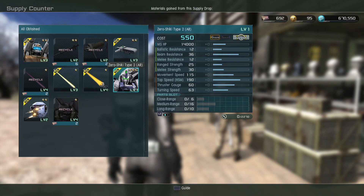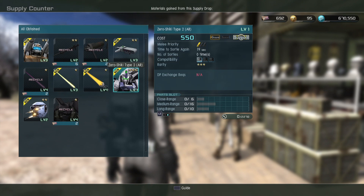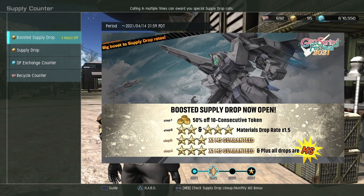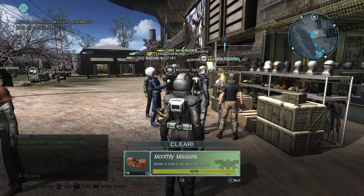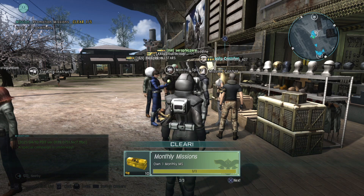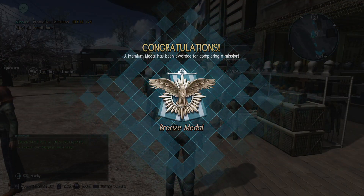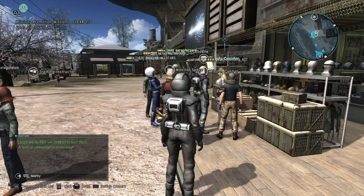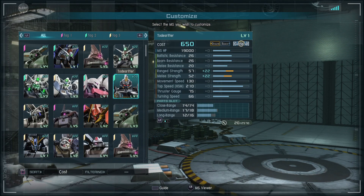Zero Shiki Type 2 AR — we gotta find a shorter nickname for this thing. It can only sortie on ground maps. Pretty okay stats. The weird thing is it has very high melee correction — or melee stat. I'm hearing rumors that it does a lot of melee damage, which is very weird for a support, and even weirder for a support that is airborne like a flying type.